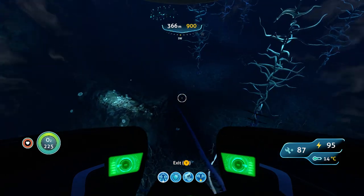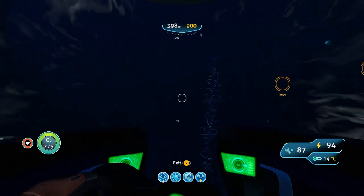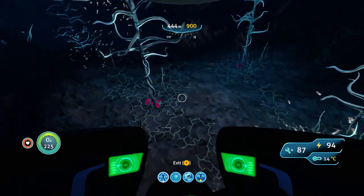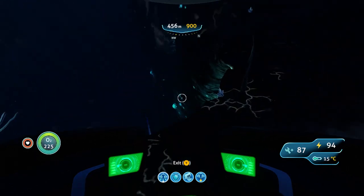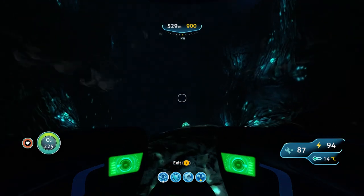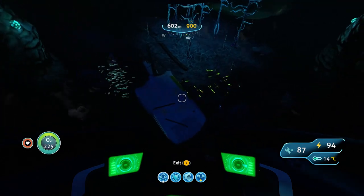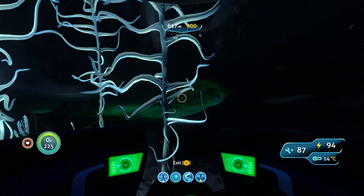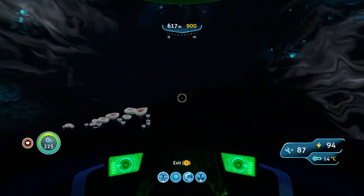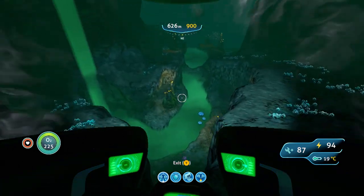It takes a little while to see anything, but if you see these bright trees you're in the right place — along with these electric creatures. Then take a right down this trench and keep going. You'll find some useful things here. Keep going down and you'll see a little debris, then you'll see the green smog, which is basically the beginning of the river.